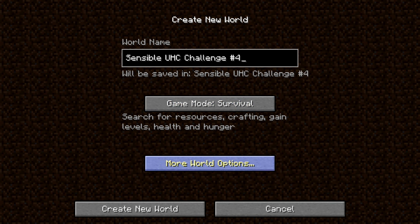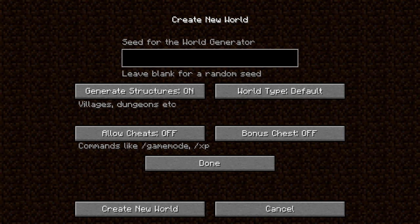Keep your game mode as survival. The seed is Sensible UHC 4. Structures are on, the world type is default, bonus chest off, turn cheats on, and create the world.